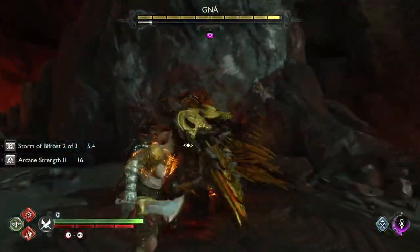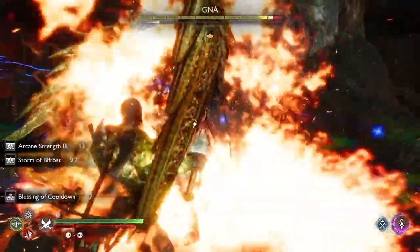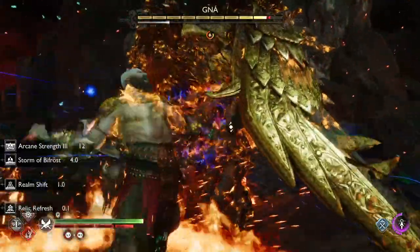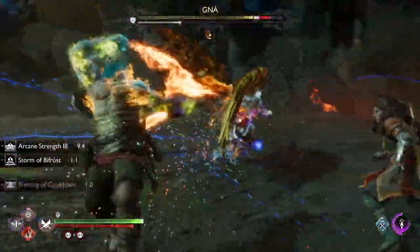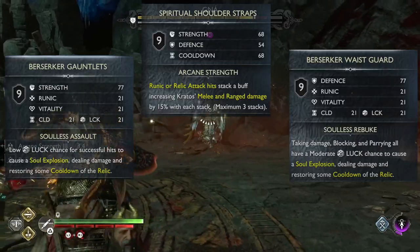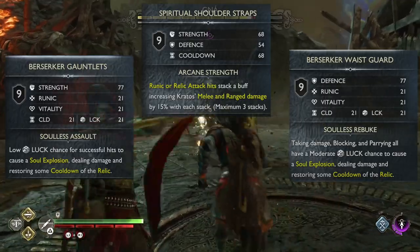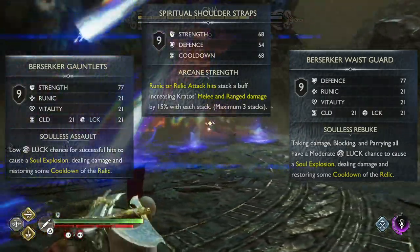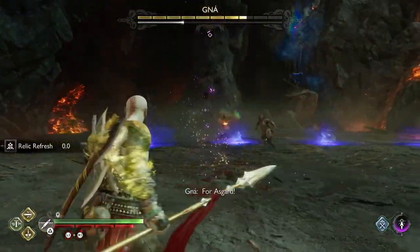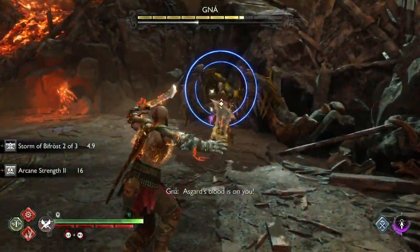Without going too far from the Berserker set, another squishy build but with a different flavor. I know a lot of people like the Gyptomander chest plus Berserker wrist and waist combo, and to be fair I tried it and it worked quite well, but I'm still going to suggest pairing Berserker wrist and waist with the Spiritual chest if runic spam is something you're after. The idea is simple yet very devastating: you use three runic attacks of your choice. This boosts your melee damage by an insane 45%, 15% per attack. Ideally you use one attack from each weapon — this also triggers Bifrost Storm from the enchantment, which would be insane not to include.